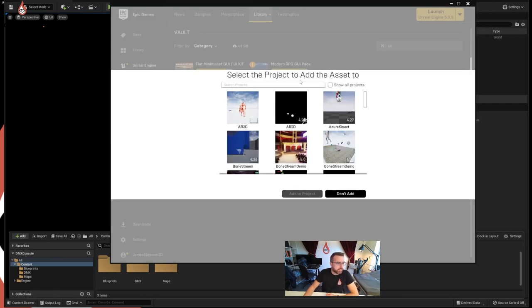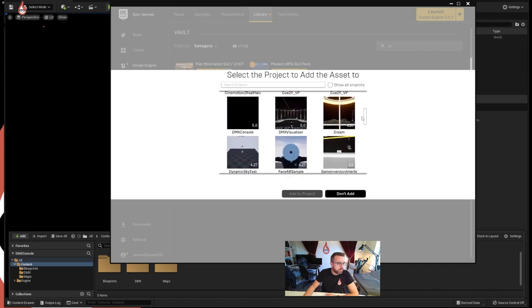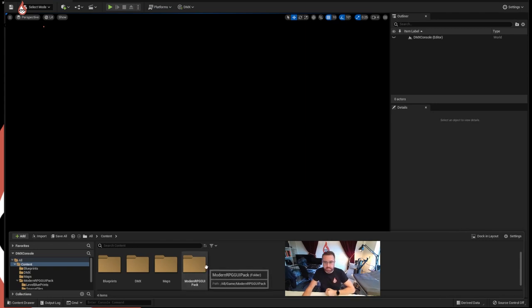I'm going to click Add to Project and choose the project - the DMX console project. Add to project and it will download if you haven't downloaded it before. It's downloading now, so I'm going to pause and come back when it's added into my project. And we are back - I've got my Modern RPG GUI pack uploaded now.